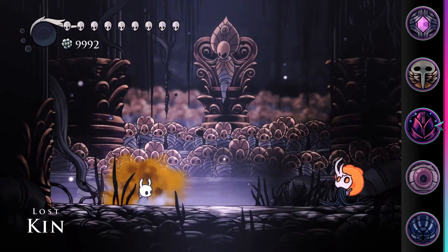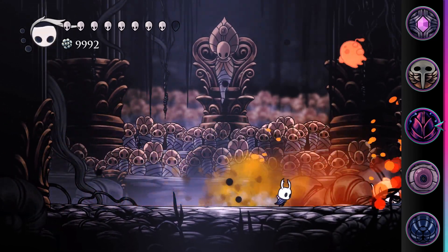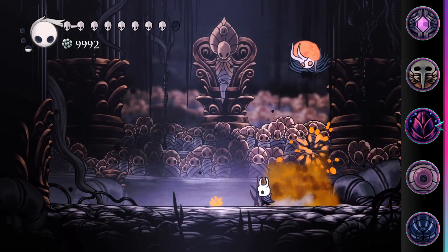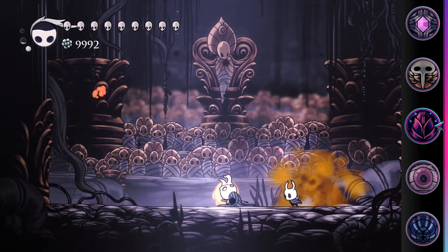They say you can't make sh** shine, but it does have a niche where it can. The Broken Vessel fight and its dream variant constantly has infected balloon spawns that float towards you. These only have one health, so the damage aura from Defender's Crest will pop these before they can hit you, meaning you can effectively ignore them. Even better, this opens up a lot of healing opportunities that normally wouldn't be possible.